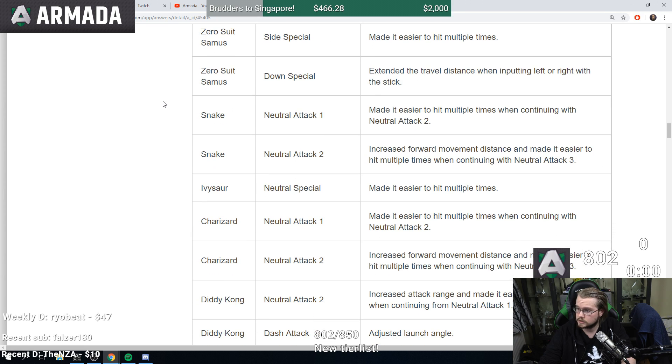Zero Suit Samus side special made it easier to hit multiple times. Neutral special extended the travel distance when inputting left or right with the C-stick. A little bit better for Zero Suit overall.